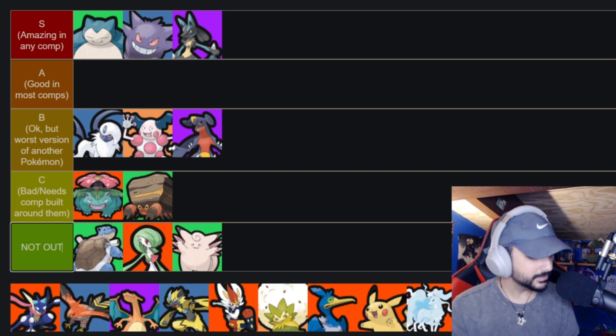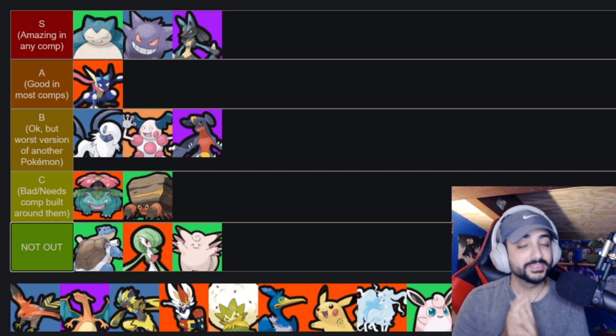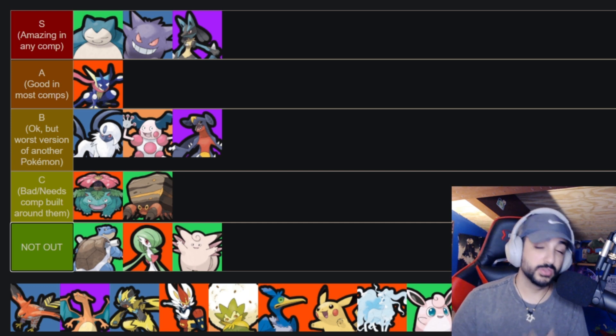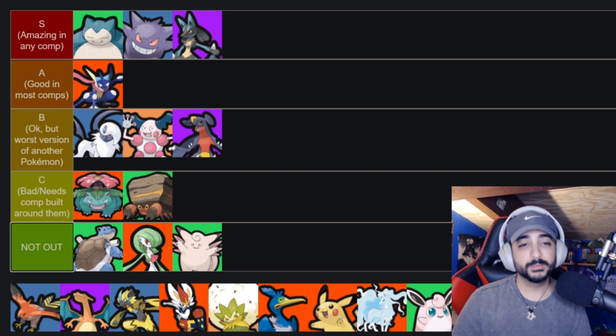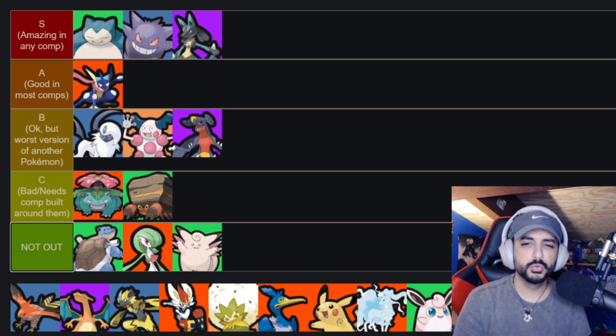Greninja is being slept on — not S tier but definitely A tier. He's a very strong character fitting most compositions. Those melee auto attacks are insanely chunky, his mobility is incredible, and once he hits level 7 and evolves into Greninja he has a ton of mobility, sustainability, and execute potential. I personally prefer Smokescreen into Surf over Water Shuriken. The challenge is he really needs to go jungle, which means losing some early game pressure.